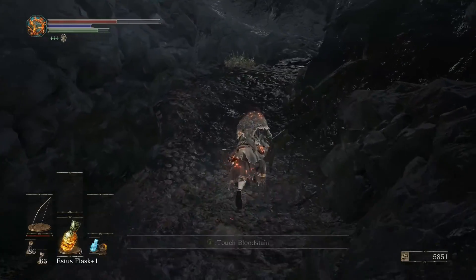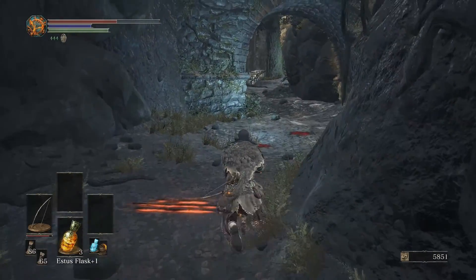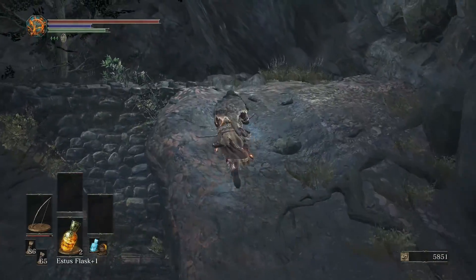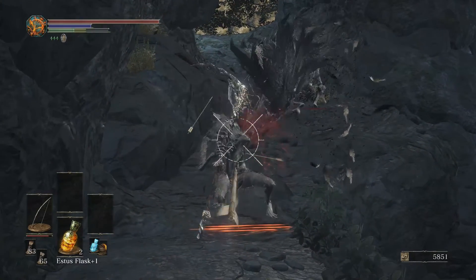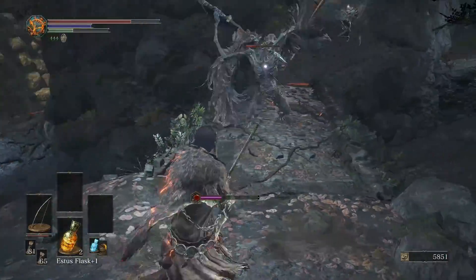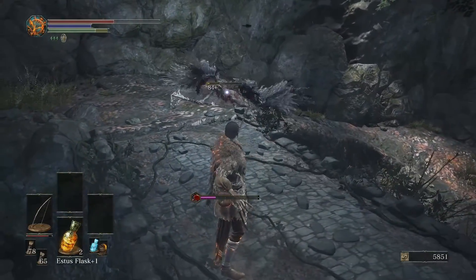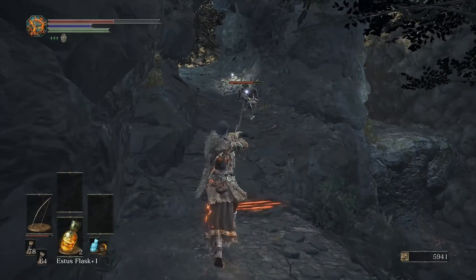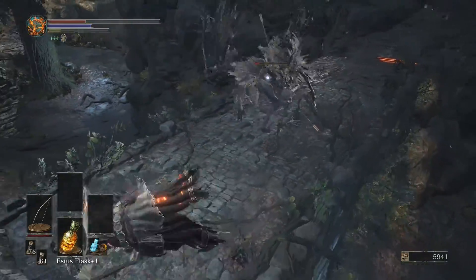We've got some armor and twin daggers there — we might end up using the Brigand armor. I changed the outfit a little bit. I tried to reduce my overall equip load so I could get more benefit from the Flyn's Ring and more damage from having a lower equip load. I think I'm only wearing a chest and pants right now. I'll come back when I have better stuff.